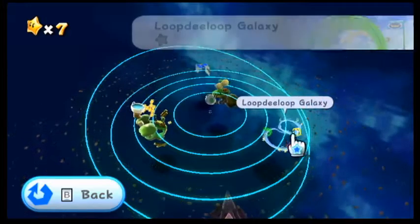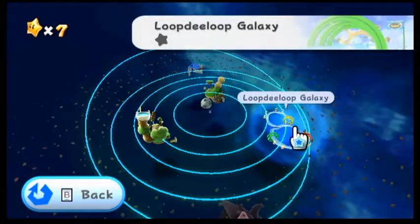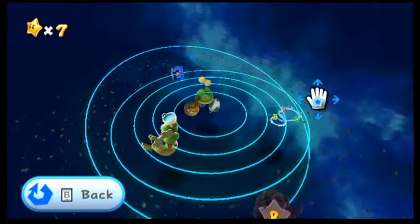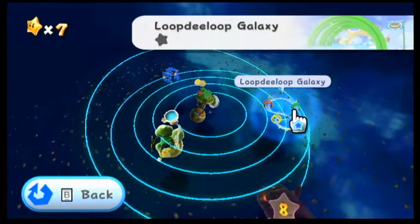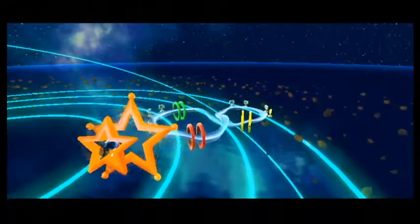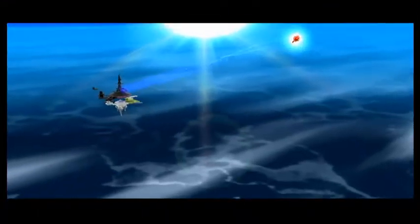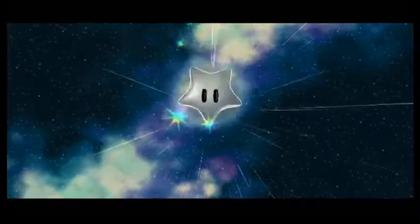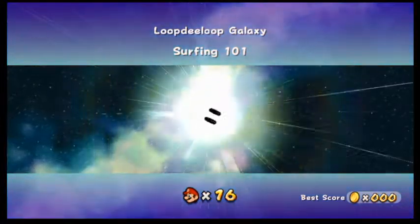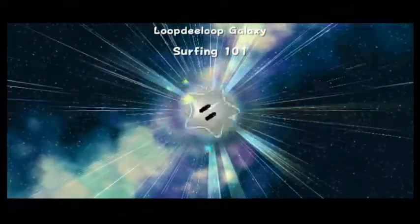The Loop-de-loop Galaxy is next and after that is the Flip Switch Galaxy, which actually kind of looks interesting. But I'm doing this one first because I do things in order — because I'm weird and controlling like that. This galaxy appears to only have one star: Surfing 101. Sounds fun!